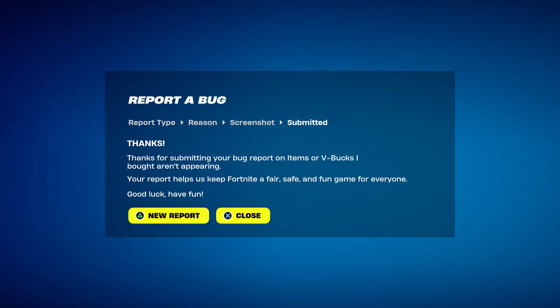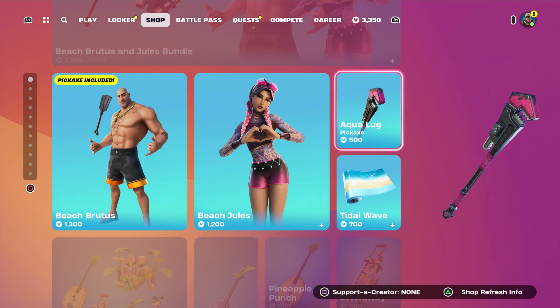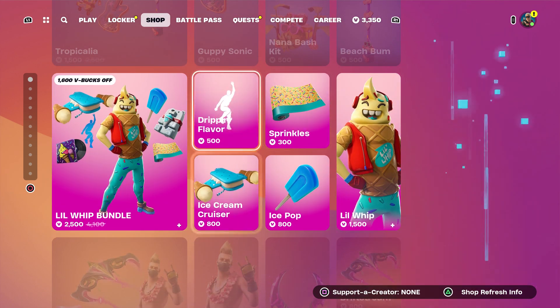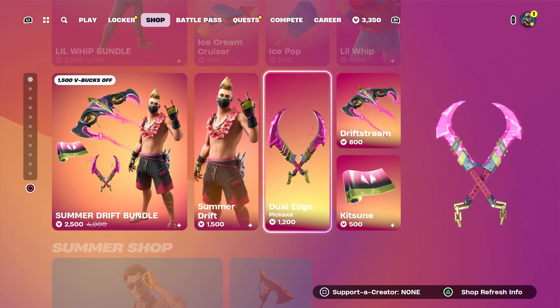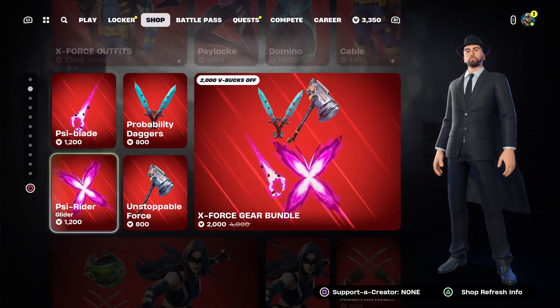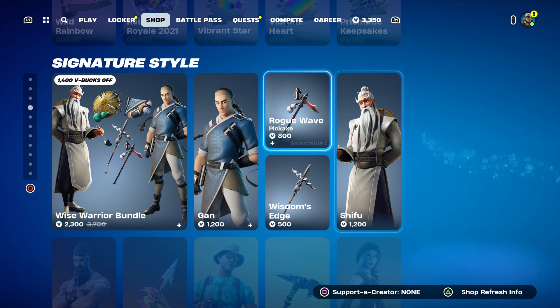Go to where it says shop, locker, lobby, and go to where it says an item or V-Bucks appearing. Click continue, click accept, click close. Just a reminder — the code is for this pickaxe right here, and these other two pickaxes right here.